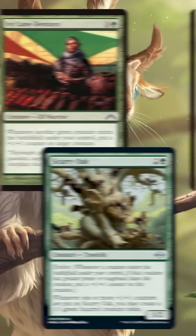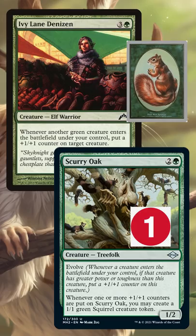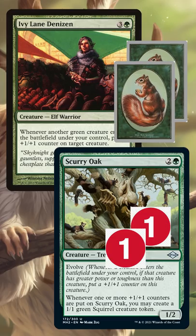If we play Scurry Oak first, followed up with Denizen, Denizen will trigger Scurry Oak's evolve ability, adding a counter to it and making a 1/1 Squirrel, which is green, so it'll trigger Ivy Lane Denizen to put a counter on Scurry Oak and make another Squirrel. We could do this an infinite number of times to make infinite Squirrels.